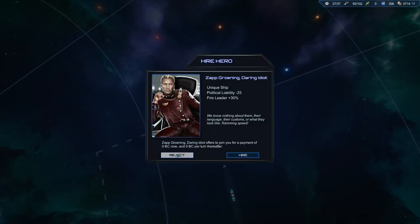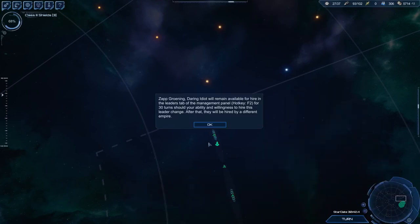Unique ship — political liability. Fire Leader: fleets commanded by this leader gain 30% bonus to all weapon damage. That's nice. Zap Groaning — he's pretty awesome. But having this leader on your payroll will damage your relations with every known species by 25. I can't really afford that. How do you get rid of 30% damage though? That's hard. I want to trade — let's just reject because I want to do some trades.